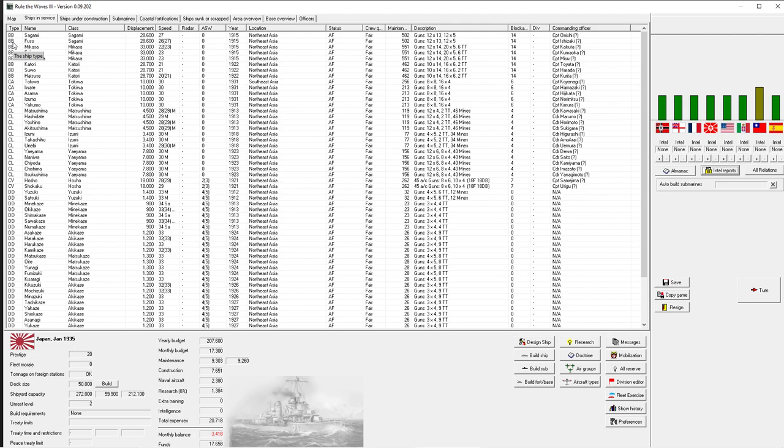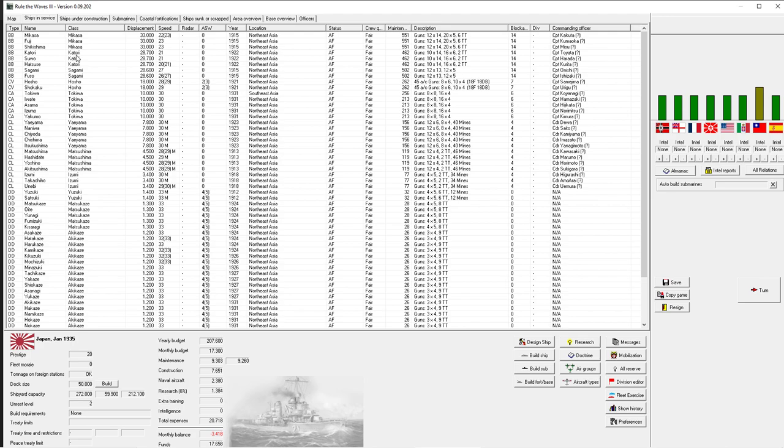I personally dislike that the game is sorted by type overall, because some ships in the displacement column are actually much larger than others - specifically aircraft carriers. What I like to do is sort by displacement, which puts all the big ships at the top and all the smaller ships at the bottom, giving us a better picture.